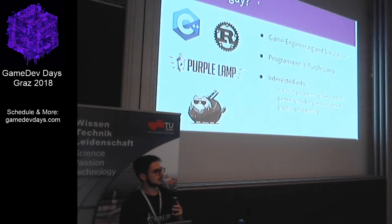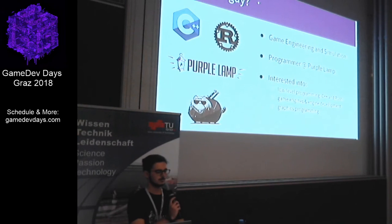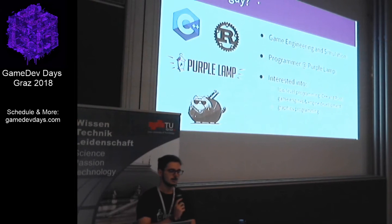Before we start, I want to shortly introduce myself. I'm Lukas Vogel. I recently finished my Master's degree in Game Engineering and Simulation at the University of Applied Sciences Vienna. I'm working at Purple Lamp Studios as a junior programmer, and I'm mostly interested in low-level programming, C++, Rust, game engines, graphics programming — and cats and Witcher.